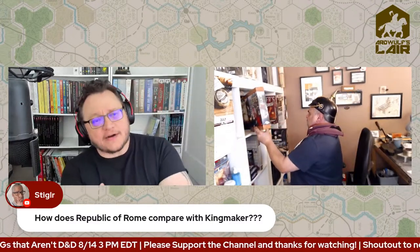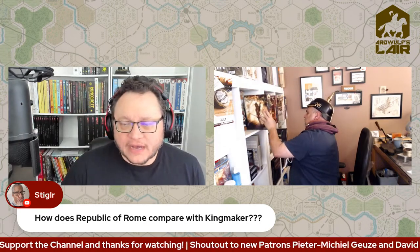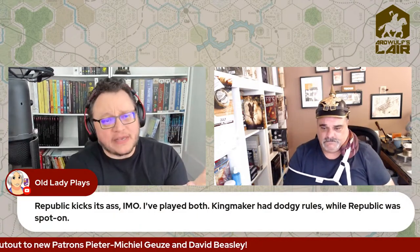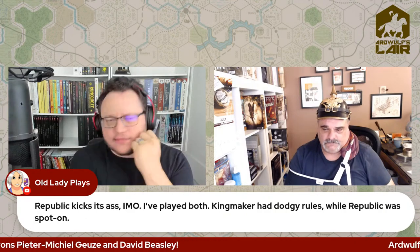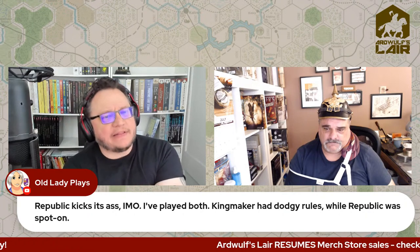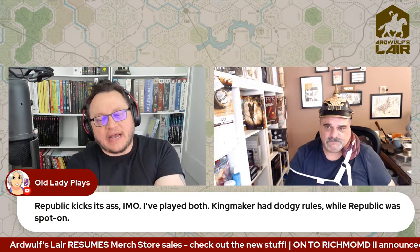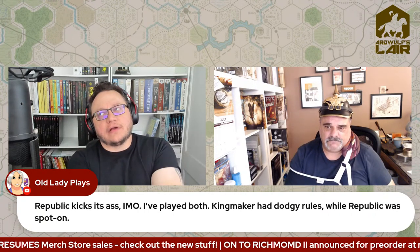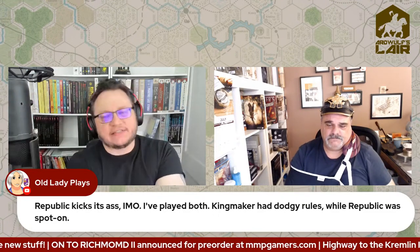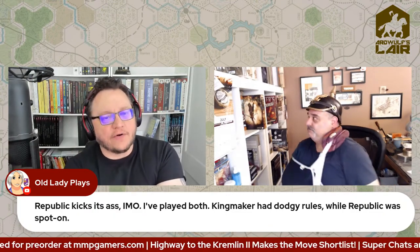Republic of Rome is really a card game that happens to have a board — the board is kind of incidental. Kingmaker is a board game that has cards. There are some loopholes in the Kingmaker rules, which is why there are a lot of fan rules floating around. I'd rather play Republic of Rome, but it's a game best played with six-plus people over a 12-hour period.